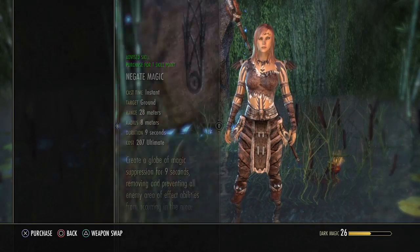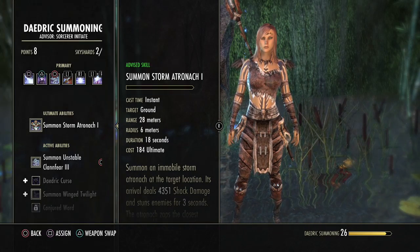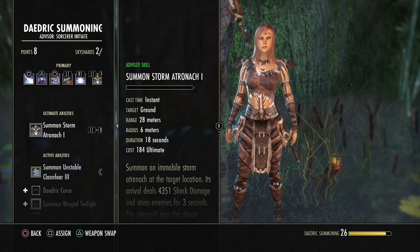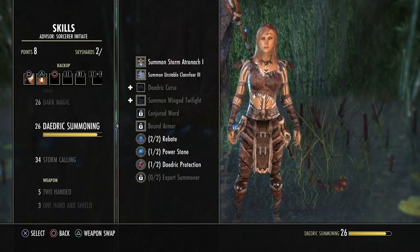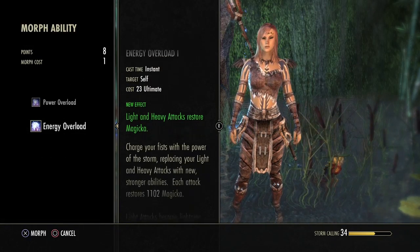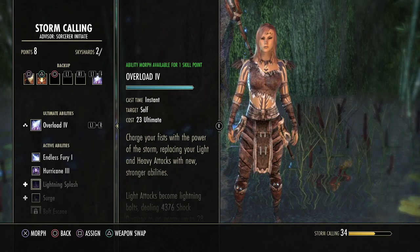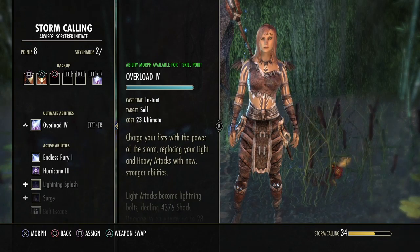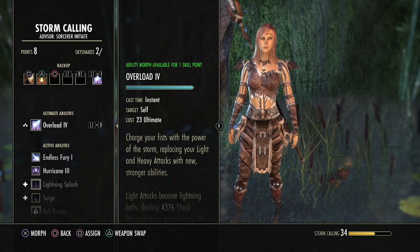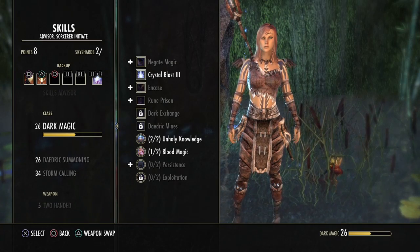My ultimate was the Storm Atronach and I don't have that on this character. I like using him, so let's get that, and I'll replace my Overload with it — Overload is pretty cool too. I'm going to move my Overload onto my other bar. I can actually morph it into a different power but I'm not going to do that right now. Let's just assign that there for now — this is my backup power line and it's going to be more restoration-focused.